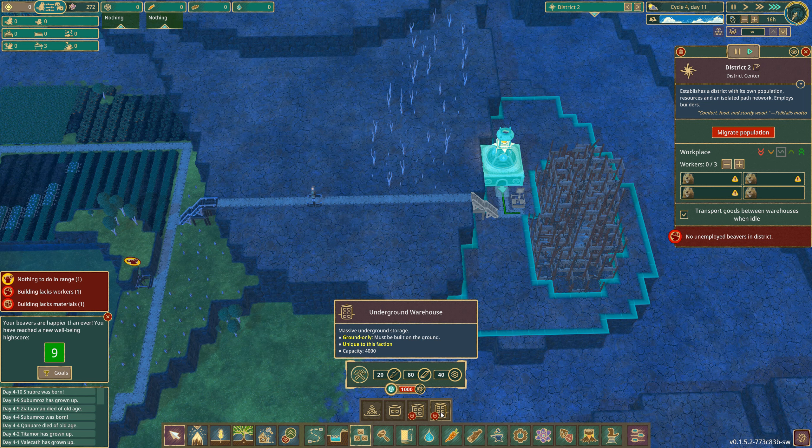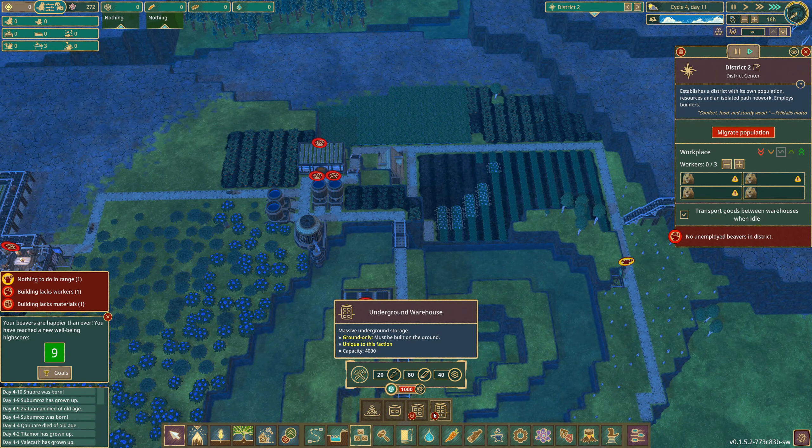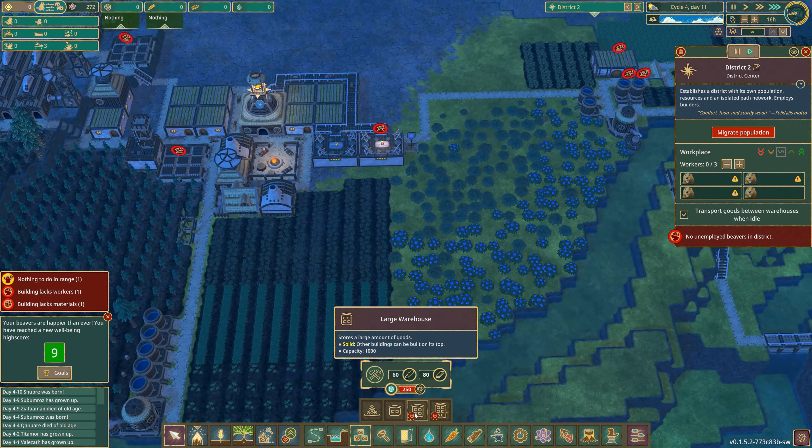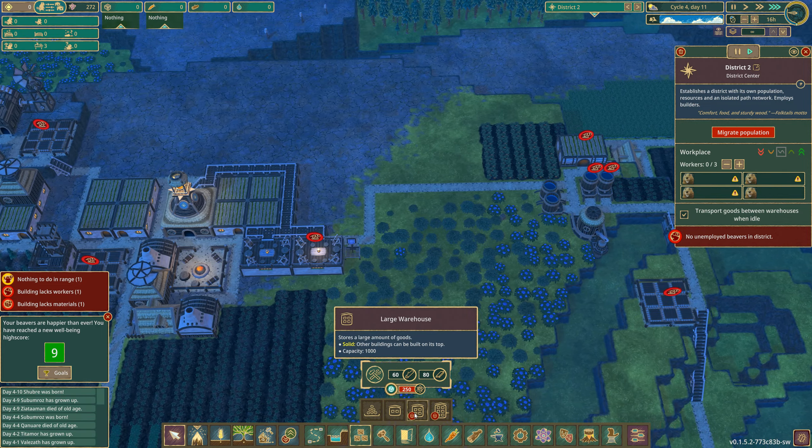Large warehouse, underground warehouse — that looks kind of nifty! Underground warehouse looks pretty cool. It's a major amount of tech, but it might not be a bad thing because most of our warehouses seem to be full.